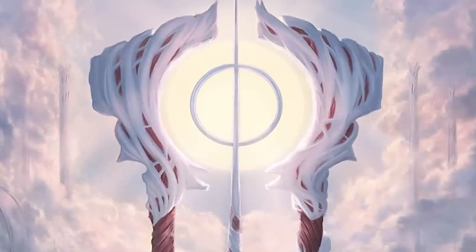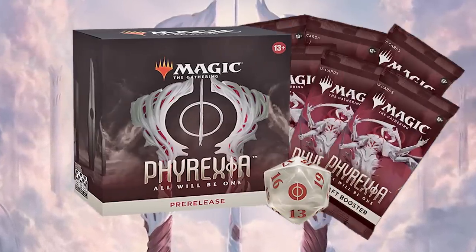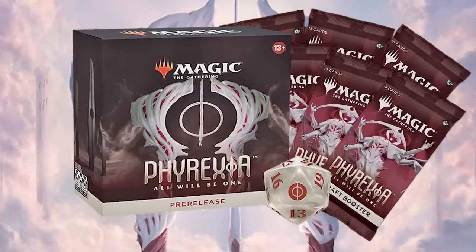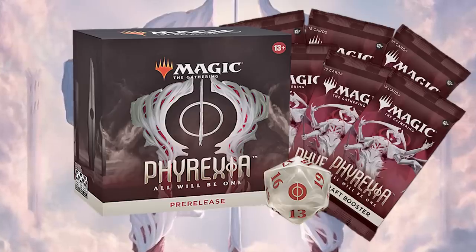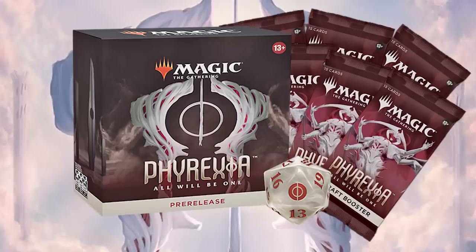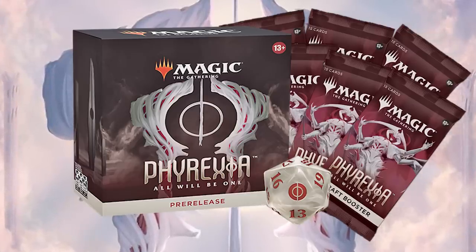When you show up to your pre-release event, you'll get one of these nifty little boxes. Inside it: six Phyrexia: All Will Be One draft boosters, a foil stamped rare or mythic rare, a deck box, and a spin-down die. If you're lucky, you might get a cool-looking Phyrexian inspired die. The format for pre-release is sealed deck, which means you open the six packs in front of you and make the best 40-card deck you possibly can out of only those cards — no need to bring any others.